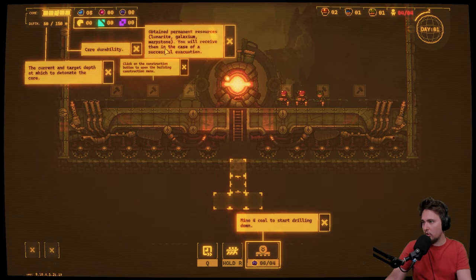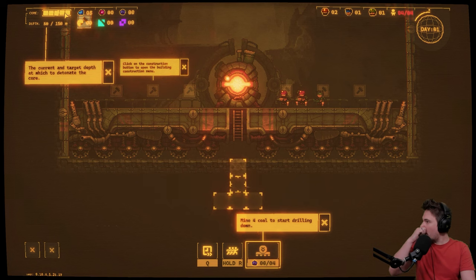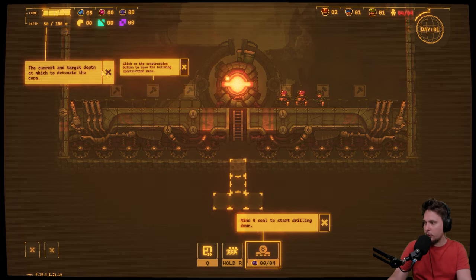Current available resources are iron, swarmlet, and coal. Obtaining permanent resources — lunacrite, galaxium, and warpstone — you will receive in the case of successful evacuation. Core durability noted. We need to get to 150 meters depth to be able to finish the mission.